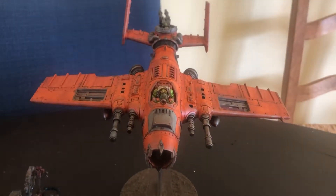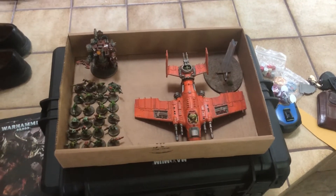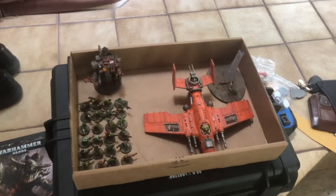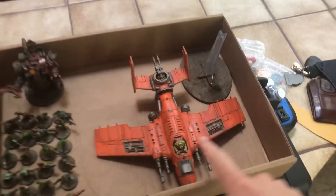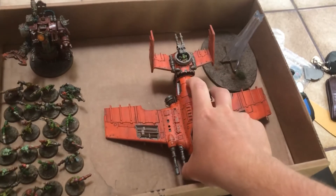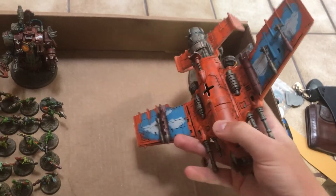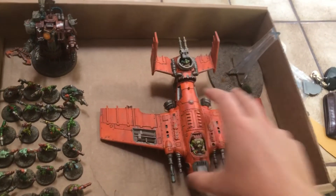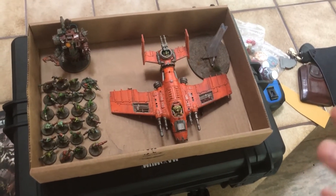Including this Burnabama, which can also double as a Wazboom Blastajet or a Dakajet, because I made it so that it could be dry fit easily in order to adapt and see what I like most. I've used it in three games while running it as a Burnabama, and it has done absolutely crazy amounts of damage. It does the flyover bombing, and then it does mortal wounds when it explodes with the flying headbutt — it's an absolutely phenomenal model.